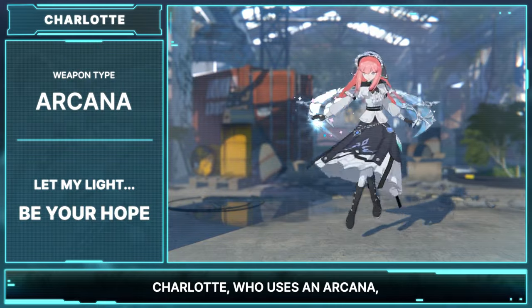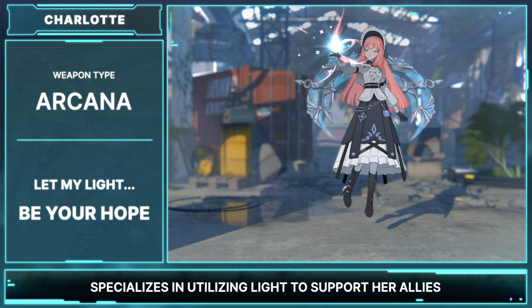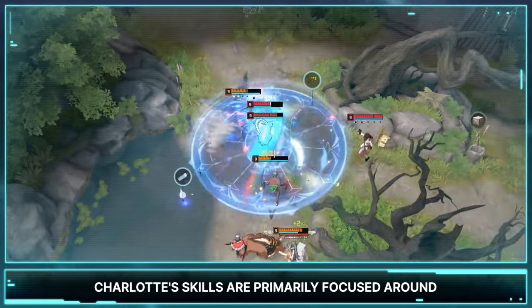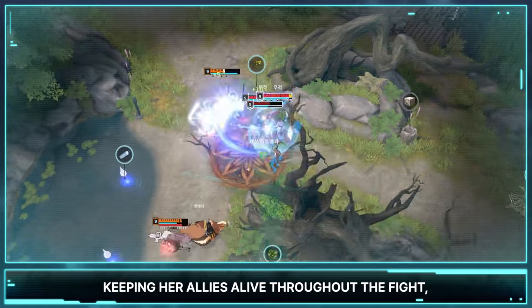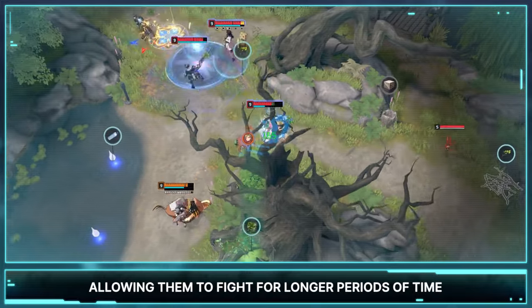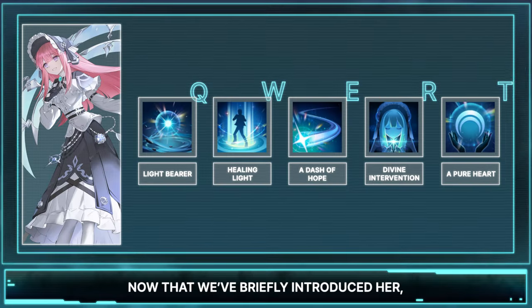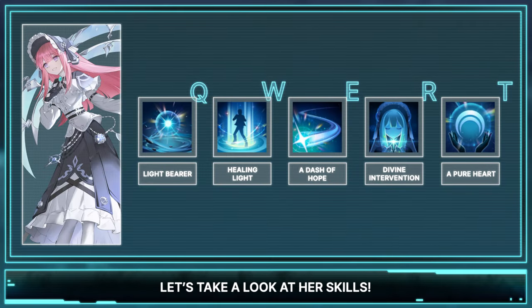Charlotte uses an Arcana and specializes in utilizing light to support her allies, all the while neutralizing enemy damage. Charlotte's skills are primarily focused around keeping your allies alive throughout the fight, allowing them to fight for longer periods of time without having to worry too much about their health. Now that we've briefly introduced her, let's take a look at her skills.